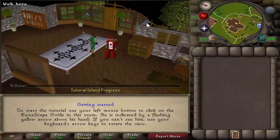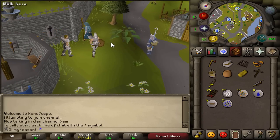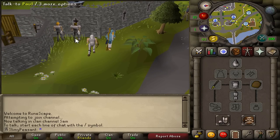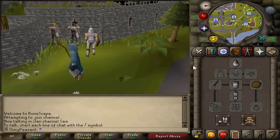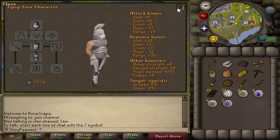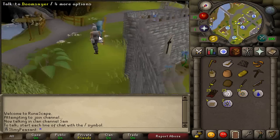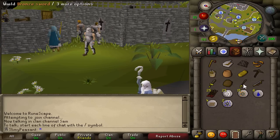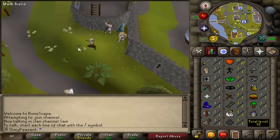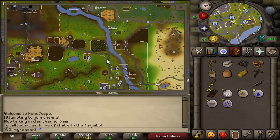Hey, what's going on guys, it's Sam here. Welcome to the first episode of the Slimy Peasant Adventures. I'm here on the mainland now, ready to go, already in my iron man armor which is very nice. I'm standing here next to Adam and Pool who gave it to me. I'll wear it because it has some defense bonuses, which is probably worth wearing at the start of this account since I haven't got any armor. There are no load stones on this game, so getting around the world is very tedious.